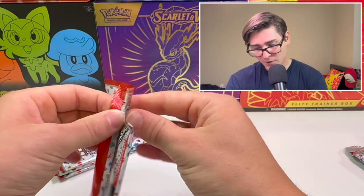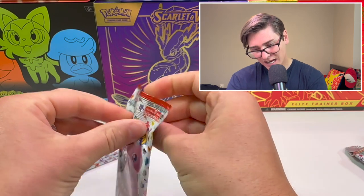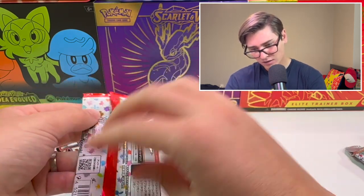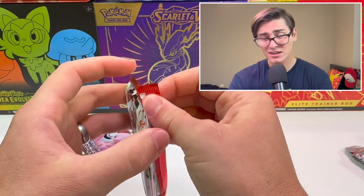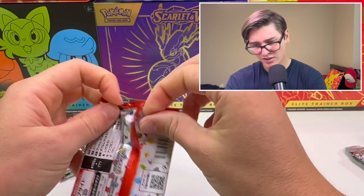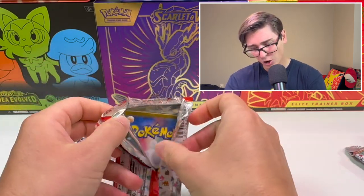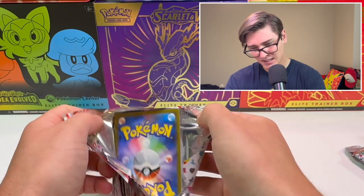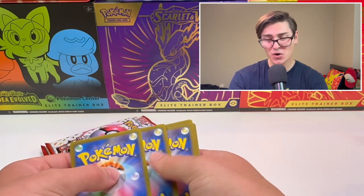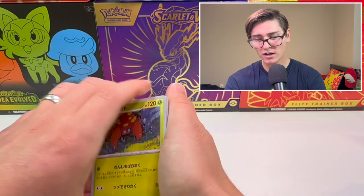Let's see if this pack opens up pretty easily. I had kind of a hard time - I just don't want to mess up these cards. We're going to flip this thing over. See that bottom right here? It's not as thick as the top, so that was a little bit easier. They're still really hard to grip. Opening these things up by hand is kind of a pain.